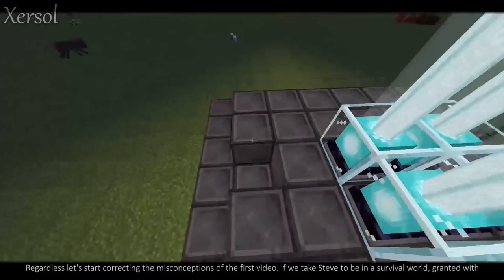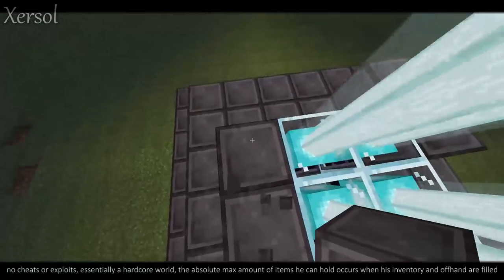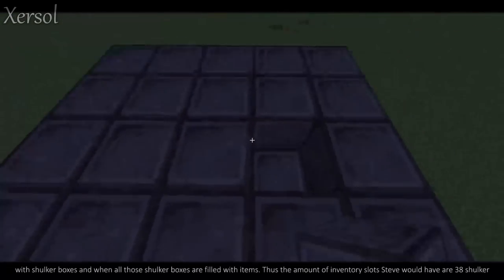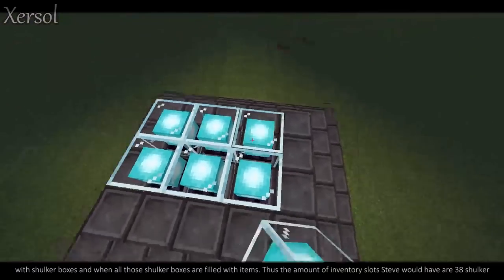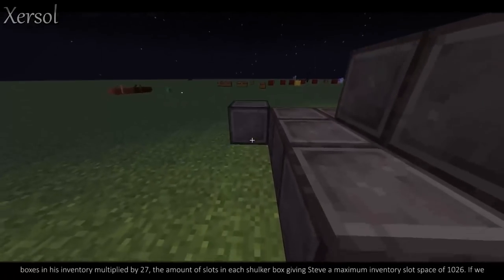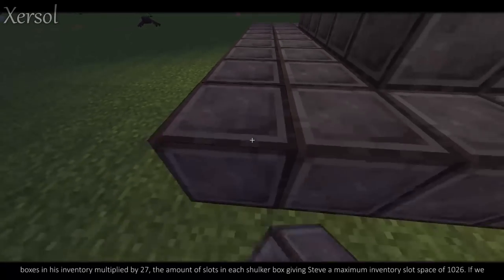If we take Steve to be in a survival world, granted with no cheats or exploits — essentially a hardcore world — the absolute max amount of items he can hold occurs when his inventory and offhand are filled with shulker boxes, and when all of those shulker boxes are filled with items. Thus, the amount of inventory slots Steve would have are 38 shulker boxes multiplied by 27, giving Steve a maximum inventory slot space of 1,026 slots.